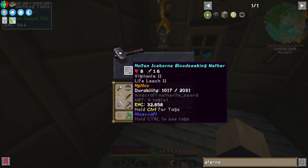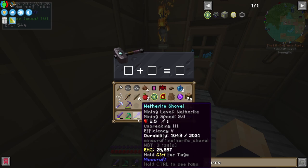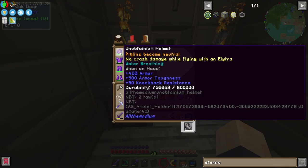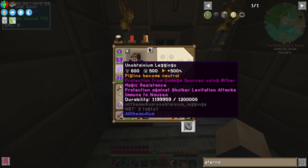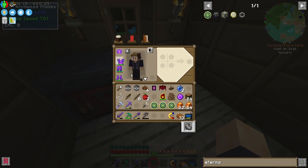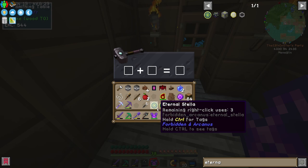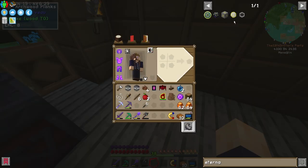Either way — molten iceborne blood-seeking netherite sword with Vigilante 2 and Life Leech 2 — actually, looking at our list of weapons, that's not worth putting it on. Do we have anything worth putting it on? Maybe our shovel? Would it even work on one of these? No, it wouldn't. I guess it'll have to be our armor then — but this has got 800,000 durability, this has got 1,200,000 — I don't think it needs it. It completely regenerated all of its damage — that was actually kind of cool to watch. The important part is that this armor is now completely indestructible.